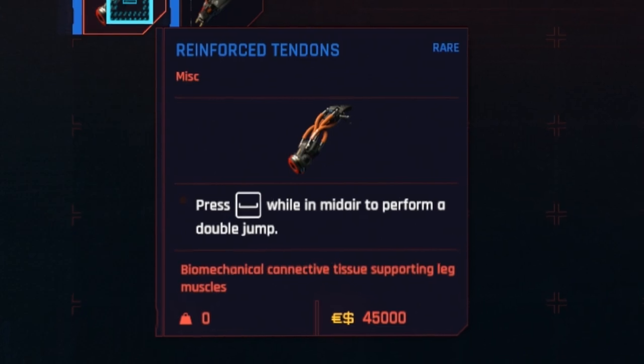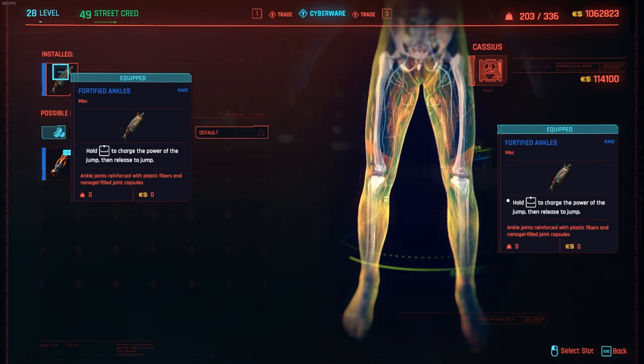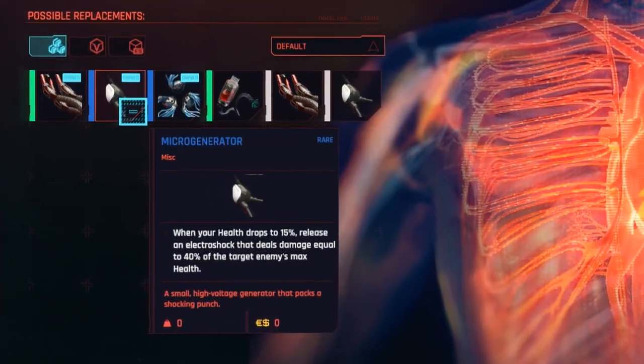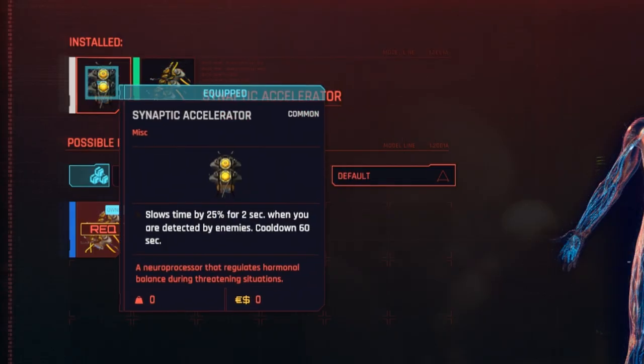Press spacebar while in midair to perform a double jump. It'll cost me 90,000 eddies if I just buy them both, and now I own them both. This one costs 4,500 eddies, and then I'm going to throw on the micro generator and synaptic accelerator — both of those slots are filled.